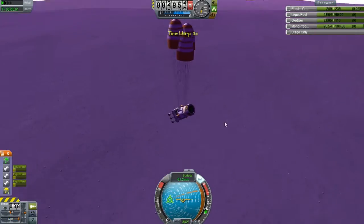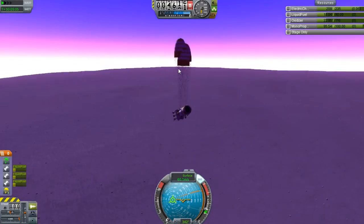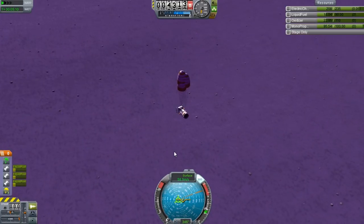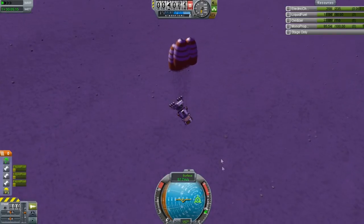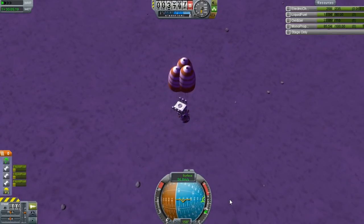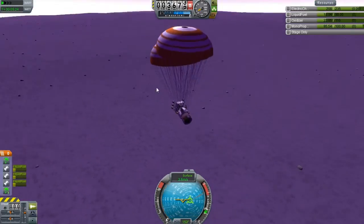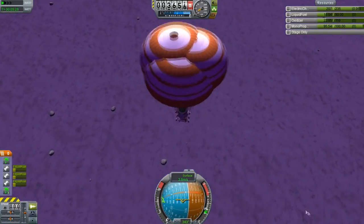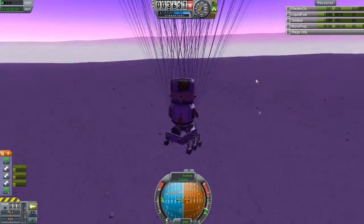Alright, we just lost a bunch — we lost our drogue chute, or whatever it was. I don't know what happened there. Not good stuff. Hopefully we don't just smash into the surface. I don't know how that chute just disappeared — we lost it completely. That was really weird.